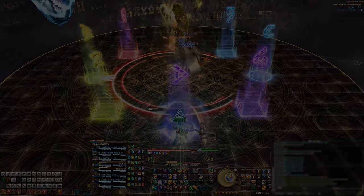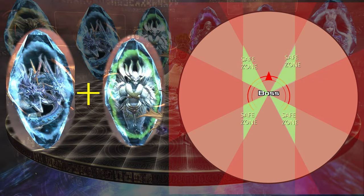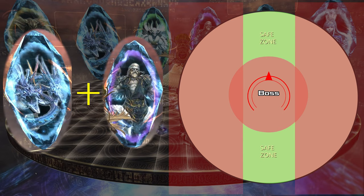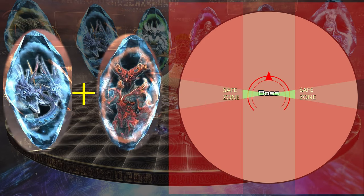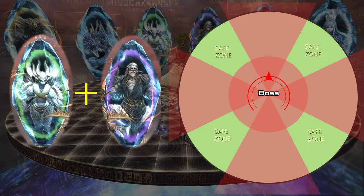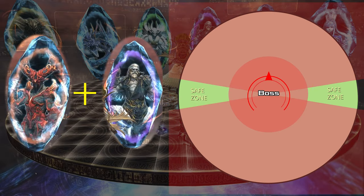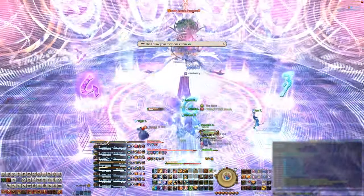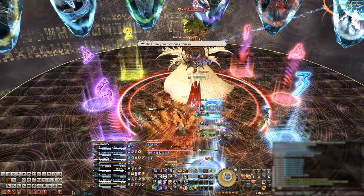Here are the different combinations: Leviathan and Garuda — inter-cardinals and in. Leviathan and Ramu — north-south out. Leviathan and Ifrit — sides and in. Garuda and Ramu — inter-cardinals and out. Ifrit and Ramu — sides and out. Now that we understand the AOEs coming from the crystals that the boss tethers to, let's continue the fight.